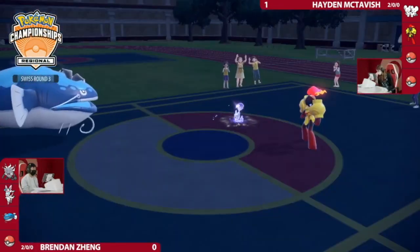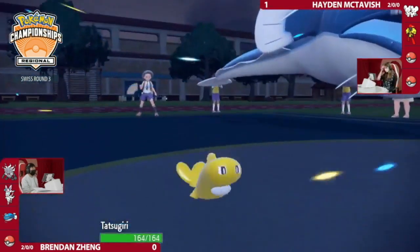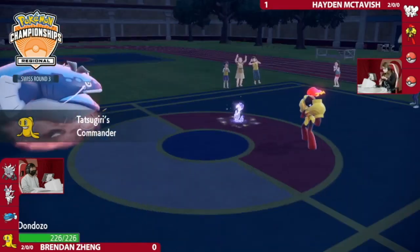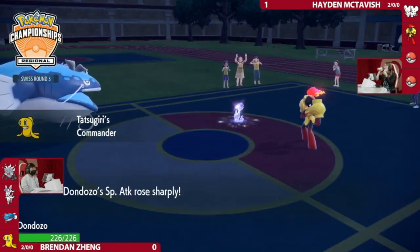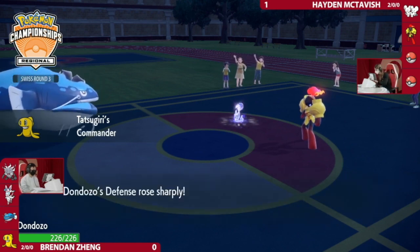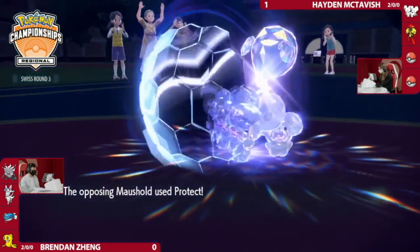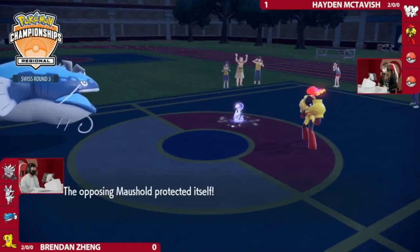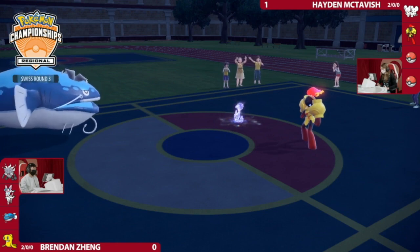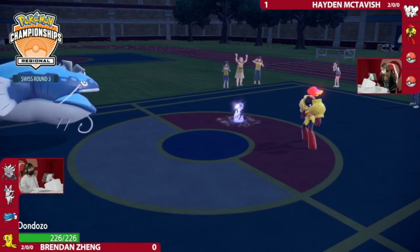Tatsugiri entering the field to help bulk up Dondozo's stats. Commander Boost coming through as Maushold goes for a Protect. So what is Armarouge doing? Order Up targeting down the Maushold slot. As Armarouge is moving — one of the slowest on the field — there's the Speed increase. It's actually just Armor Cannon. I was nervous there for a hot second that we were going to see Trick Room, especially with that Speed boost coming through.